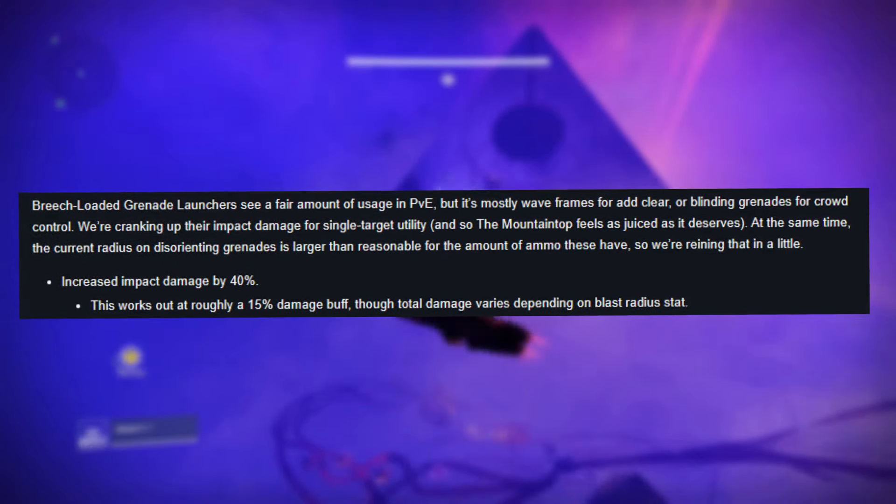For the uninitiated, Mountaintop is used in damage rotations much like the popular combos with snipers and fusions — generally to complement a bigger heavy-hitting combo of abilities or a heavy weapon — and this juiced version with Into the Light is going to excel.